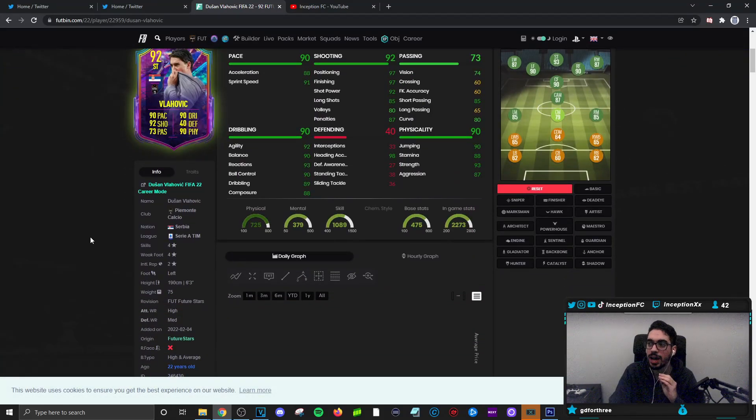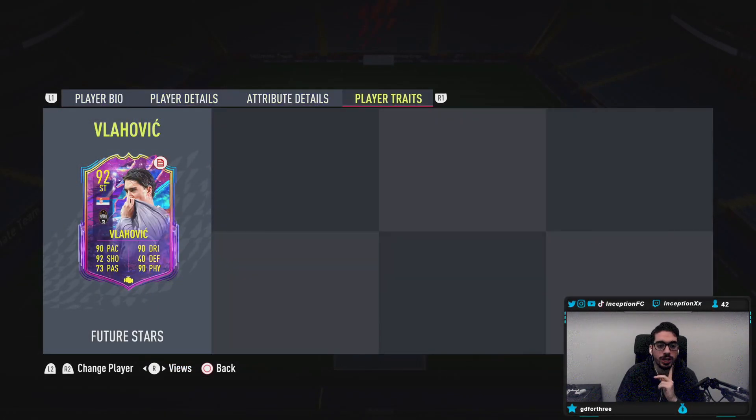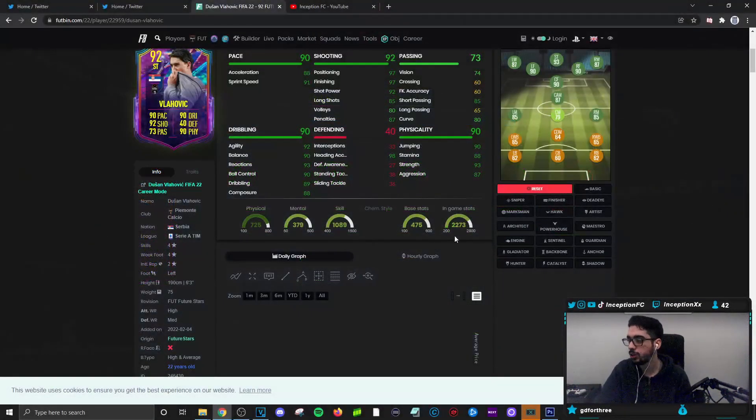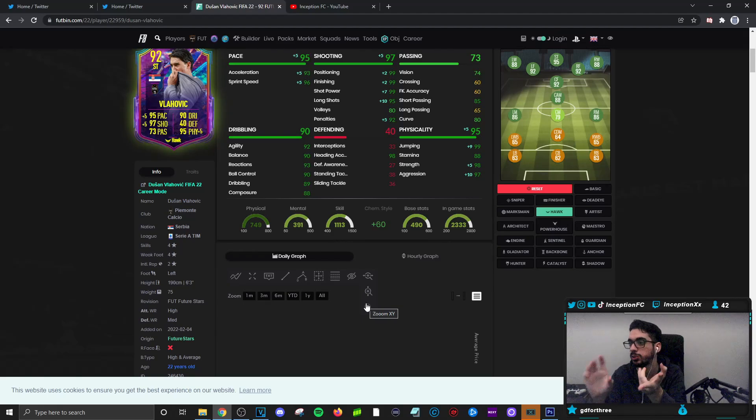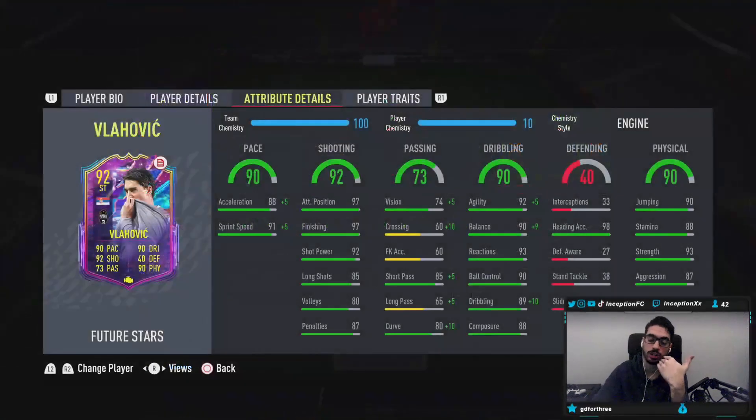With cards like this, I do feel like because they are physical-oriented strikers, they feel very target man oriented in-game by default. So they come close, pass it off, make the run — that's a consistent thing with cards like this. The work rate change is definitely going to be a very interesting thing to look at. For the sake of the review, we are going to be giving him an engine chemistry style because I want to see the difference in his dribbling with the high and average body type at a 6'3" height.